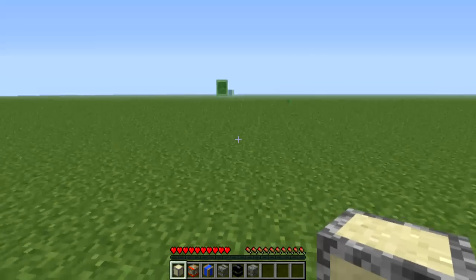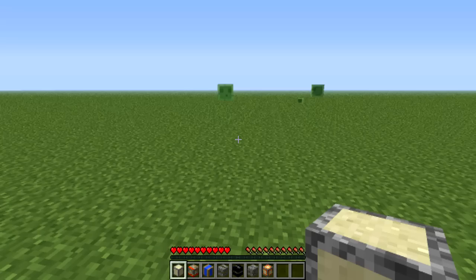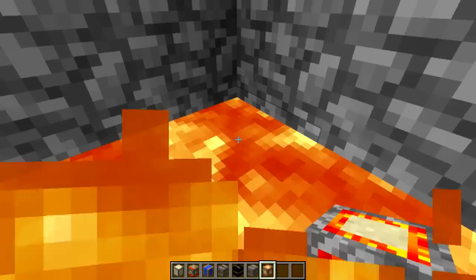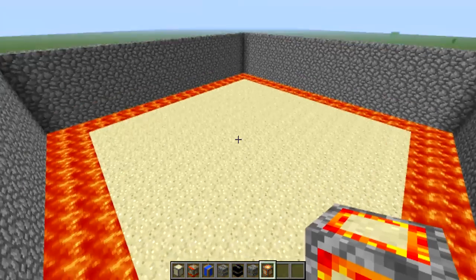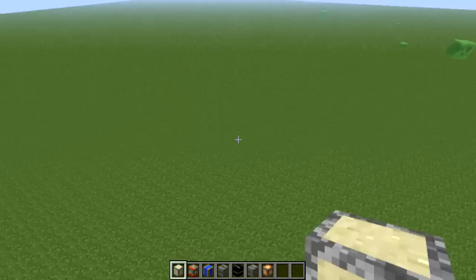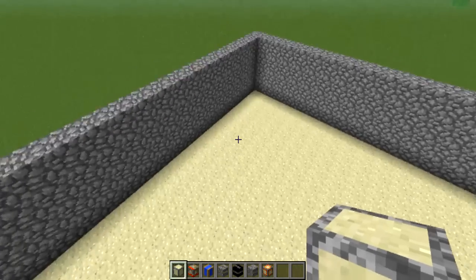Okay, this is where I go into creative mode. Lava arena — just an arena with lava. Normal arena — just an arena with sand.